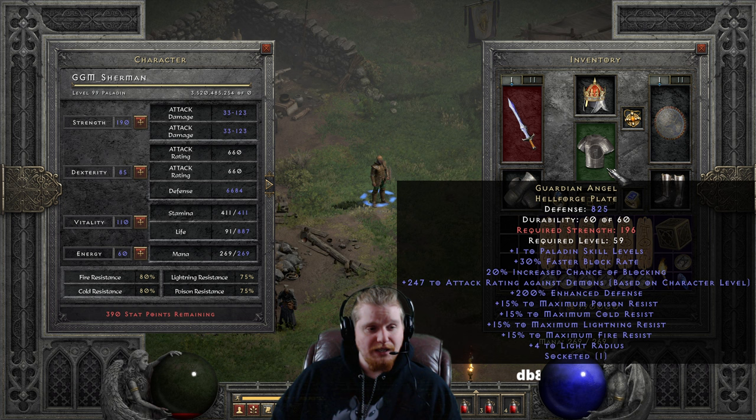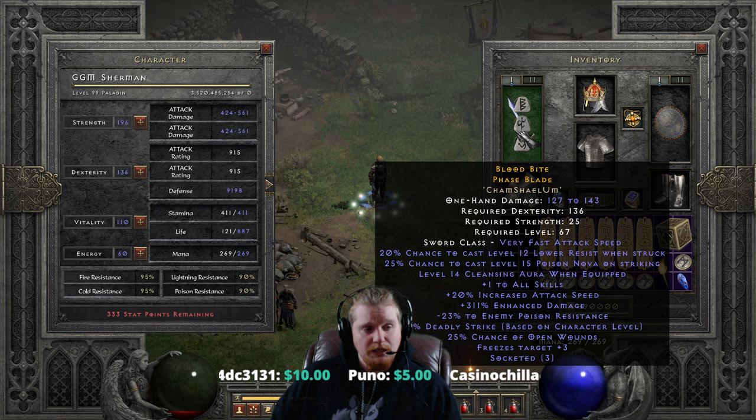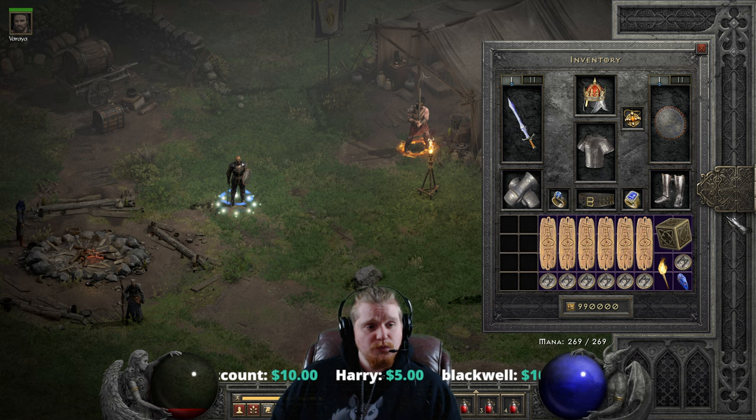If you are the kind of character who loves to have just ridiculous amounts of survivability, this is the build for you. We also need 136 dexterity for our Phase Blade. For right now we're going with the exact numbers, and I'll check Holy Shield later to see what my block percentage is, so we're not putting points into vitality just yet.